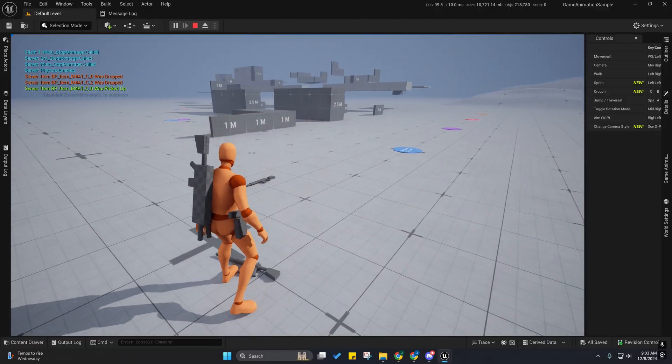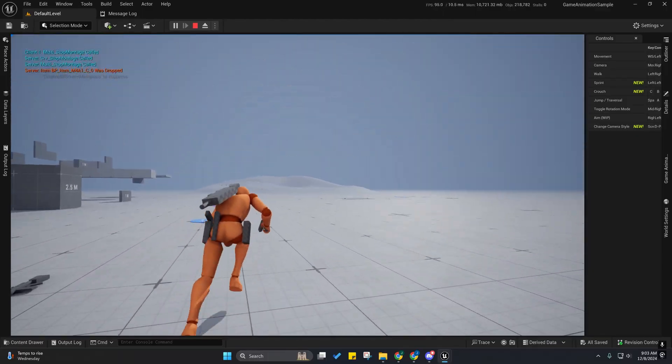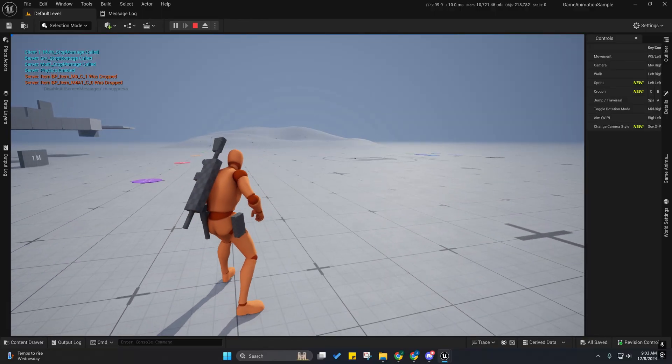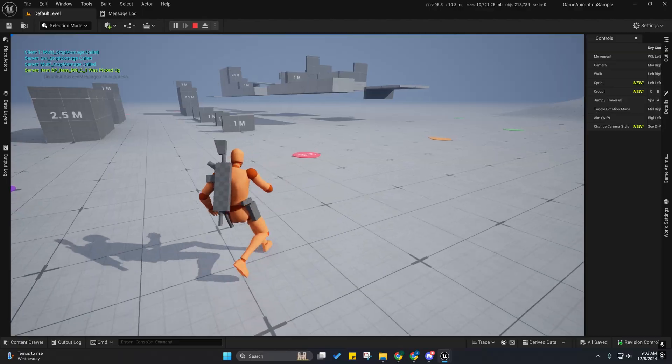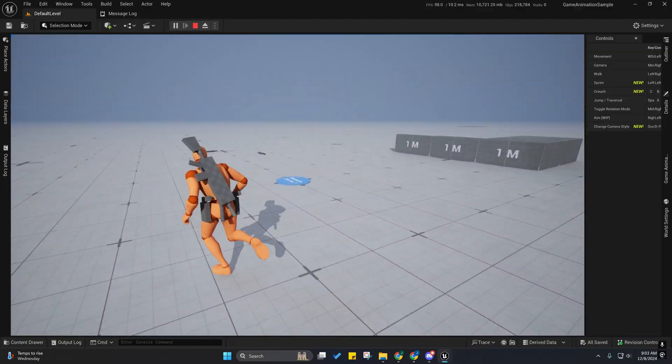So you can drop items, drop whatever item, pick it back up, you can holster it. You have all that functionality now.